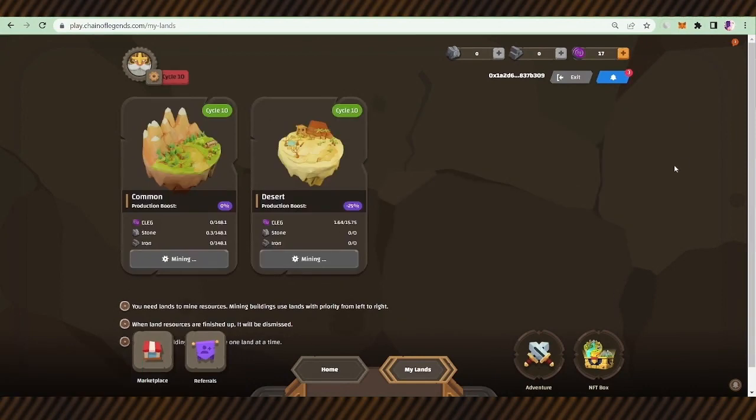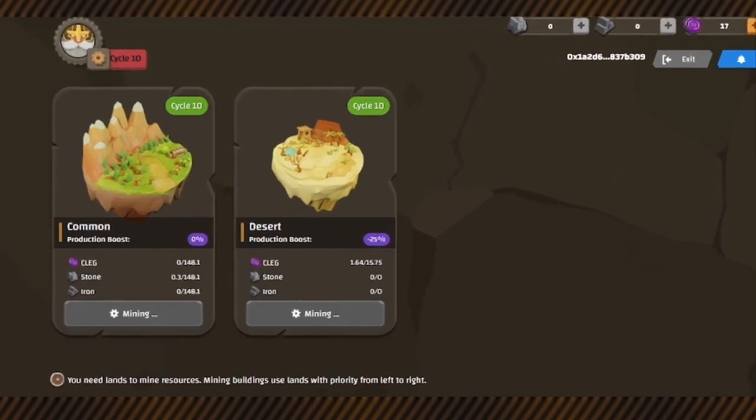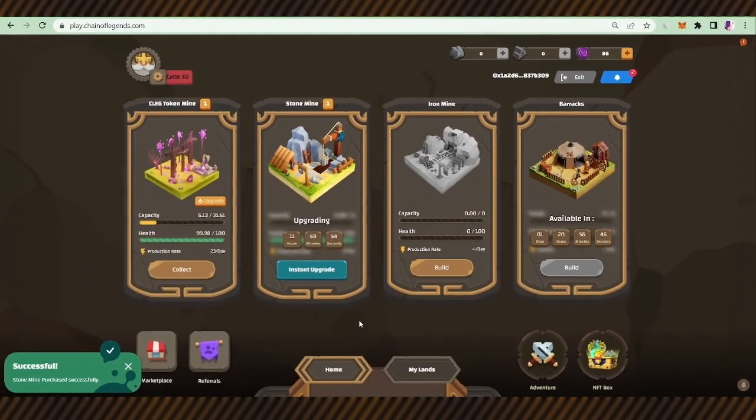While the clay mine is busy mining the desert, the common land is waiting for its turn. The stone mine starts mining the stones of the common land — so you have two lands mining at the same time. To be updated with the latest news, follow the social media networks on the Chain of Legends project. The links are available on the main page of the website.